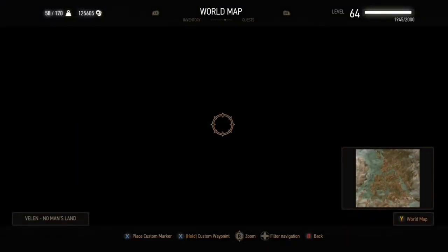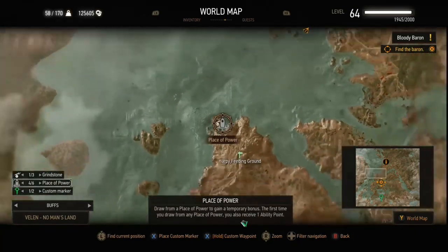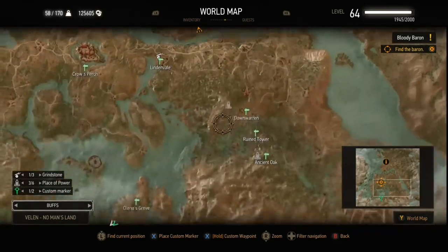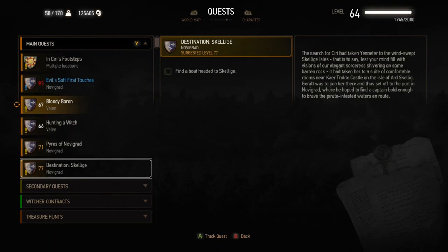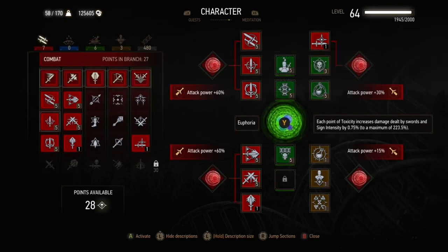The first thing you should do when you get to Velen is go and collect all of the places of power. We don't need to visit Oxenfurt Mill this time, apart from maybe buying the gwent cards. First, go and collect some of the notice boards and then go around finding the places of power that you can get without having to do the story missions. One of them is locked behind Bald Mountain on a much later mission, and one is in Keira's quest, Wandering in the Dark, but the rest of them you can get.